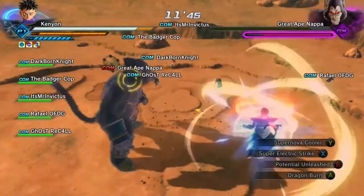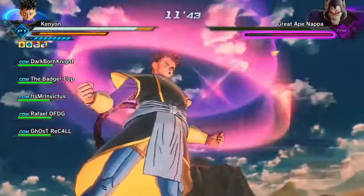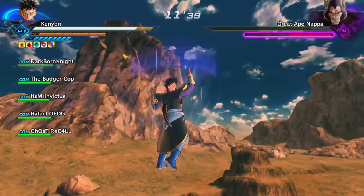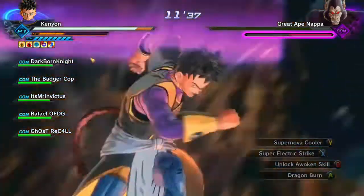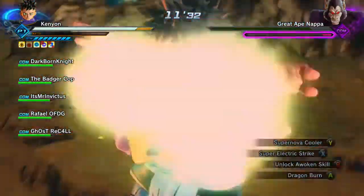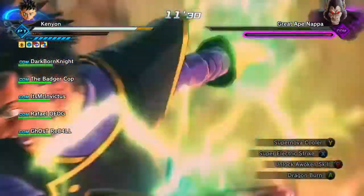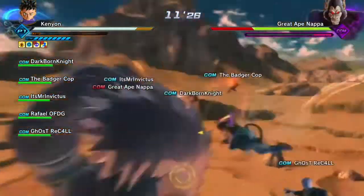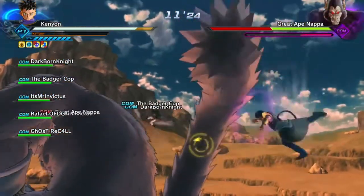First off, you want to have maximum charge on whatever awoken skill you use. I used Potential Unleash as shown in the footage here, and I decided to use a hero pose — I never used those in battles but I said screw it. Make sure you have a lot of ki and a decent amount of stamina.